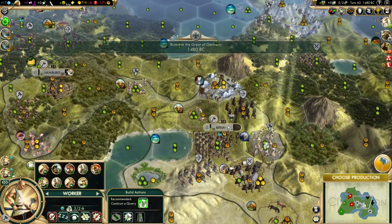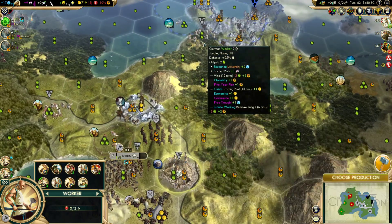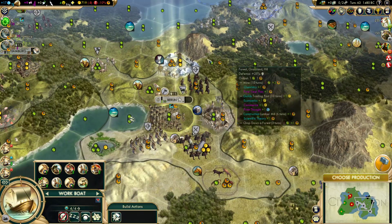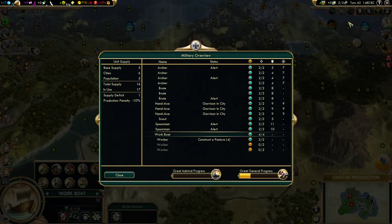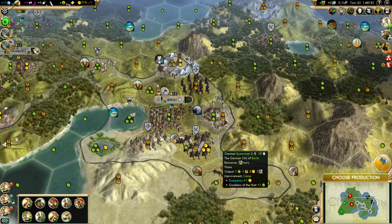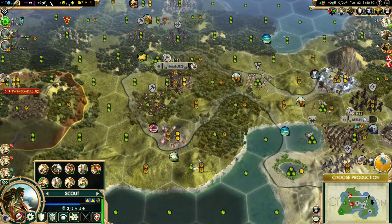He's ready to complete that, so he can head down here because we have a replacement worker coming down to deal with Berlin. Workboat is finished — notice how we got that. We're over the unit supply, and gosh darn it, we're only one over — and 10% would be one and a half. So this is cheating us. I don't remember it being so strict before. I thought you actually literally had to go 10% over to get the 10% deficit. No matter though, because this unit is gone. The production goes back and now we're growing a little bit quicker.